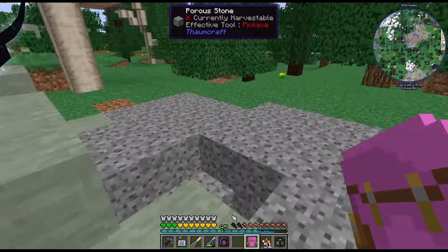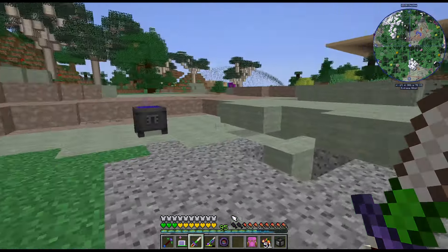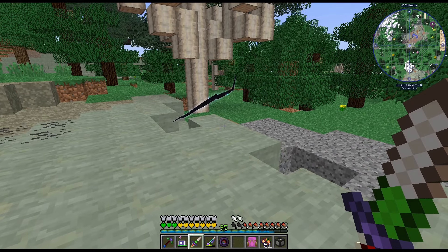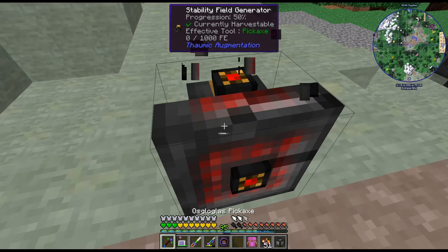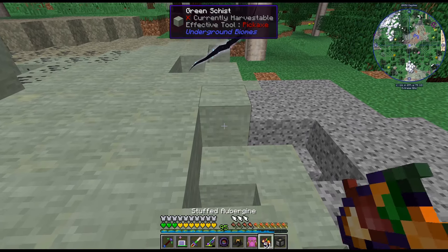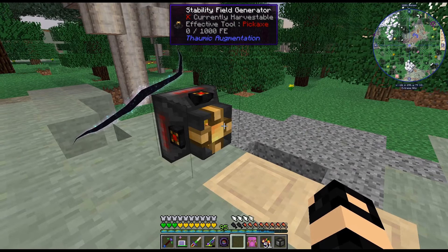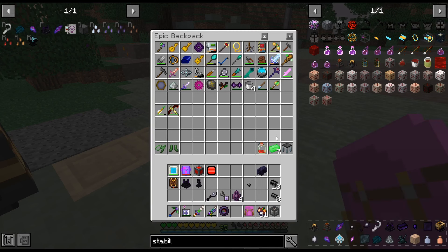That literally spawned right where I had those blocks. I think that would have avoided those — didn't I have it sitting right here? Anyway, so we need to point something. What does this look like? Oh okay, it goes like that. I thought it was gonna be facing up and I'd have to rotate it, but okay. So it says to — where's my wrench?